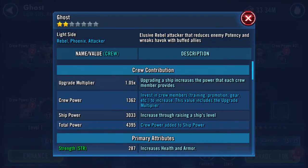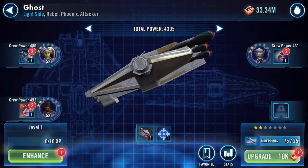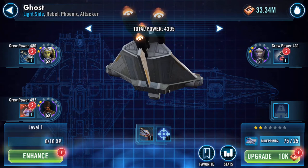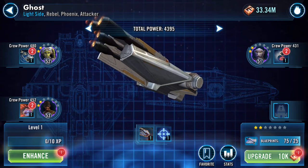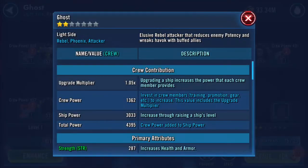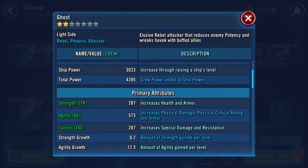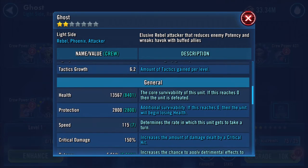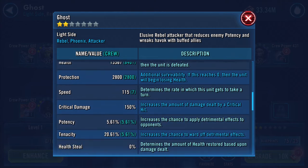Stats wise, as you can see I've done loads of work with the Phoenix squad - they're all at 400 power. Ship wise, I've used this ship far more than I have Ghost, obviously because I've only just activated it. Looking at health and protection, it's not very quick.